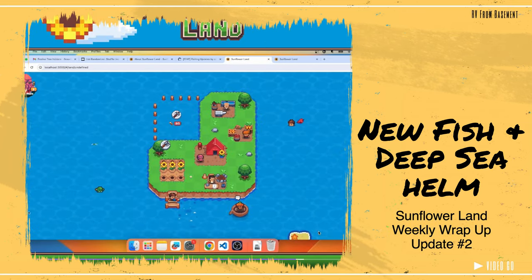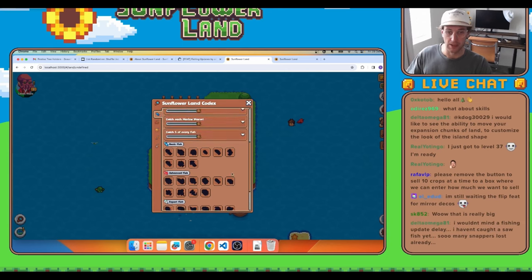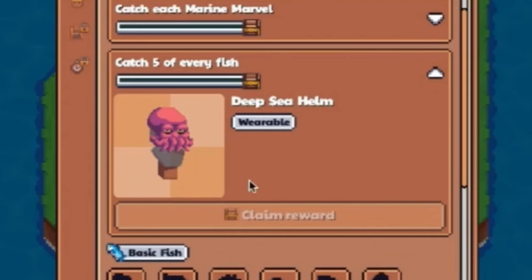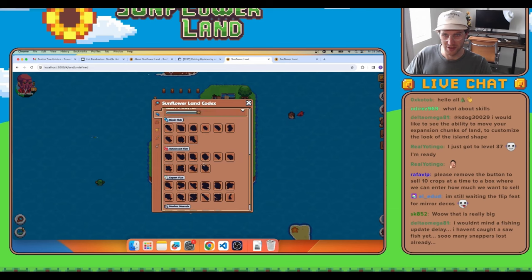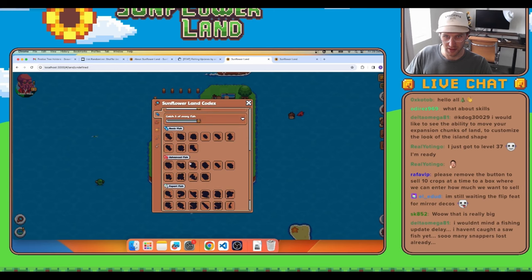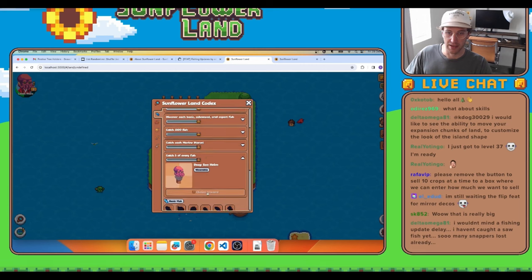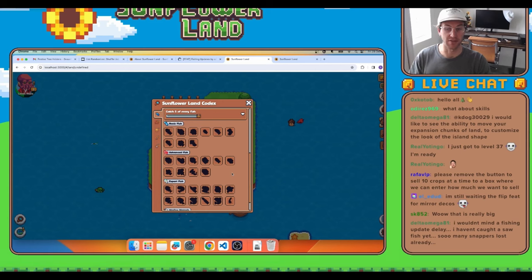New fish and the deep sea helm. The exciting one first — the new unlockable deep sea helm. This is a new quest that will require you to catch at least 5 of every fish before you claim the wearable, which will quote-unquote increase the chance of catching marine marvels significantly. The team probably introduced this knowing that there are only 2 recorded catches on marine marvels so far and basically nobody wants to even try anymore. So it's probably smart to wait until you unlock this item before trying again. RIP to those who literally threw tons of blockbugs into the ocean.